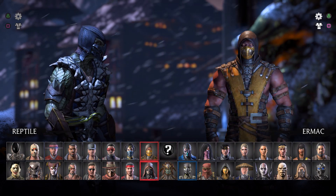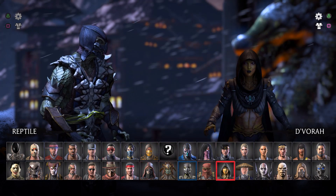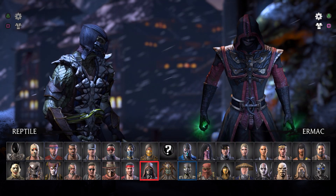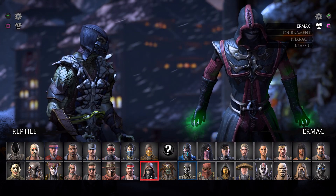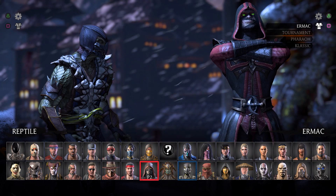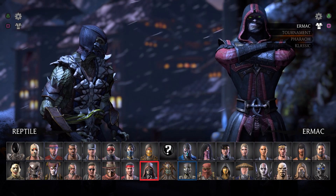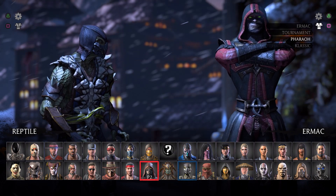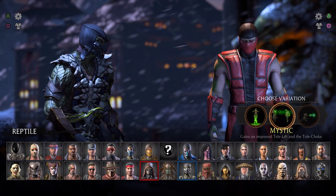Reptile Nimble variation. And then the other easy one will actually be Goro, believe it or not, since he has a giant hitbox. There are combos that don't work on Goro that work on every other character — for example, the Sonic Fox combo doesn't work on Goro properly. You have to time it way differently than any other character.